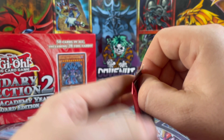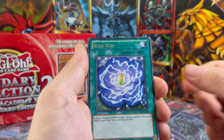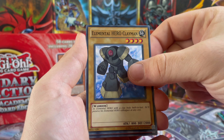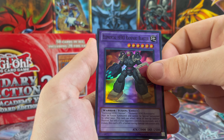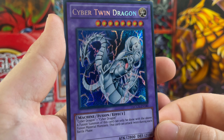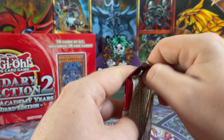Second to last pack - come on, can we get Burstinatrix or Avian? For the rare: Rosebud. Elemental Hero Prisma, The Departed, Six Samurai - very nice - Clay Man, Malicious, another Rampart Blaster, Light End Dragon. And for our secret: Cyber Twin Dragon - that's cool! That looks so nice, very pretty card. Very cool.